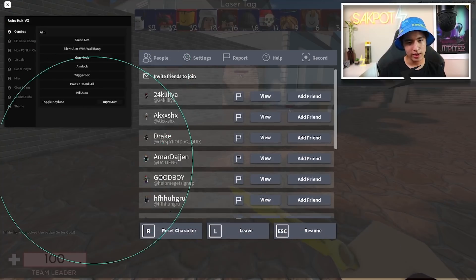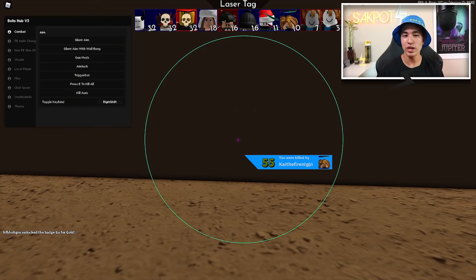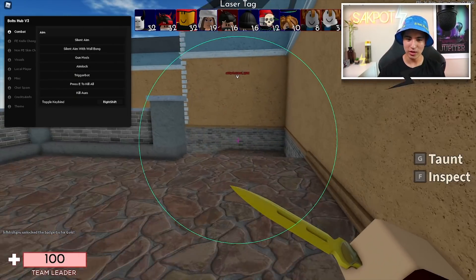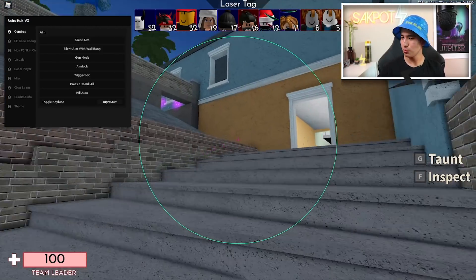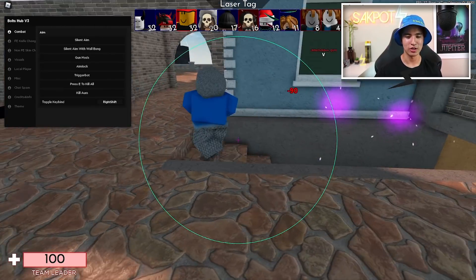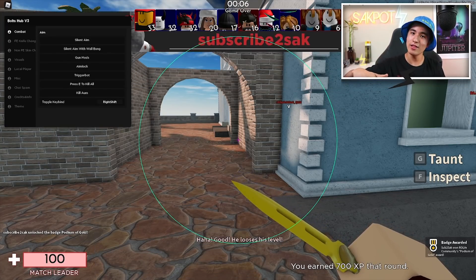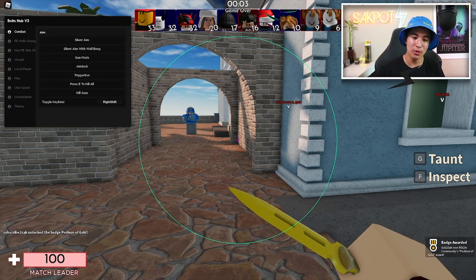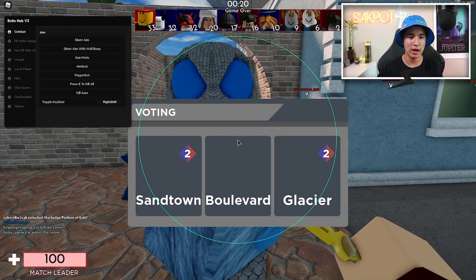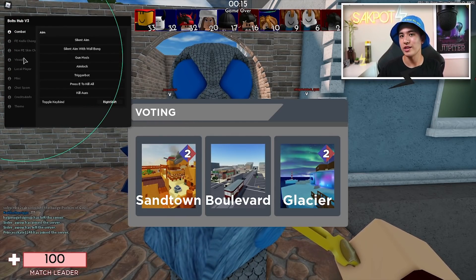You also have Trigger Bot. If you guys don't know what Trigger Bot is, it's pretty much something that makes you shoot the moment you see someone. With your Trigger Bot and your silent aim, it's pretty much just going to put on a kill loop. It's a really overpowered feature, but it does take the fun out of clicking the shoot button. Let me re-execute the GUI and I'll show you the E to kill all, the kill aura, and the rest of the stuff.